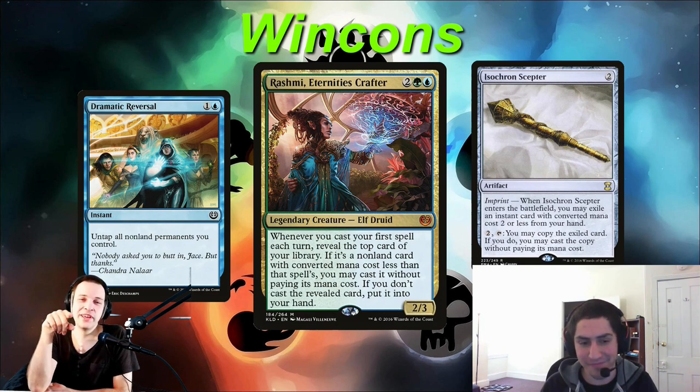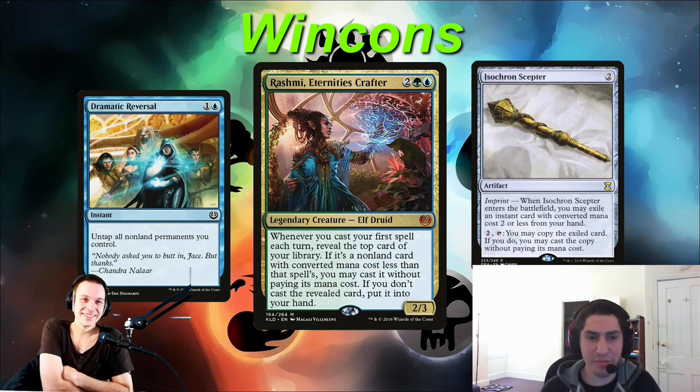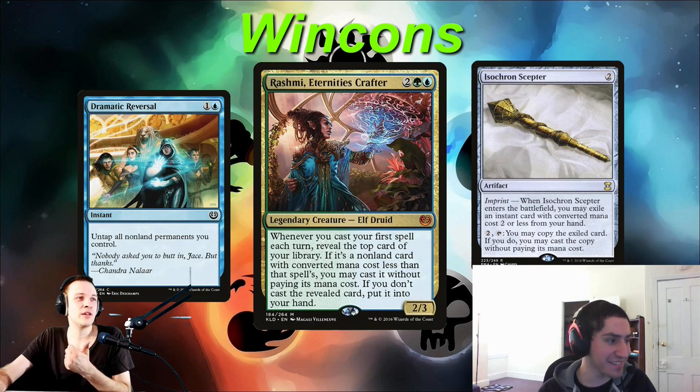The plan A is not losing here. You only really change gears to winning when you're either about to die to combat damage, or you think that you're 0% to lose. Your deck doesn't play that many creatures — Arbor Elf, Baral, Bird of Paradise, Ghostly Pilferer, Gilded Drake, Hullbreacher, and Wavebreaker Hippocamp. It's very real to die to combat damage in this deck.